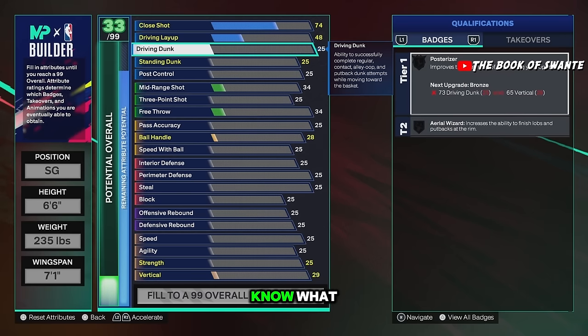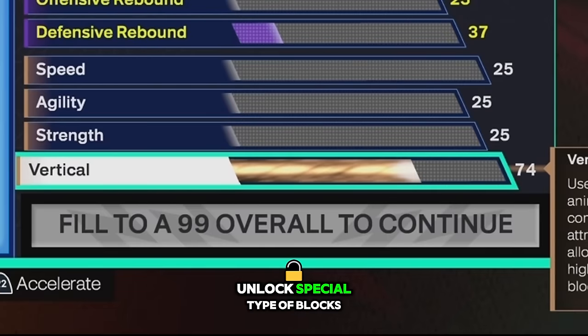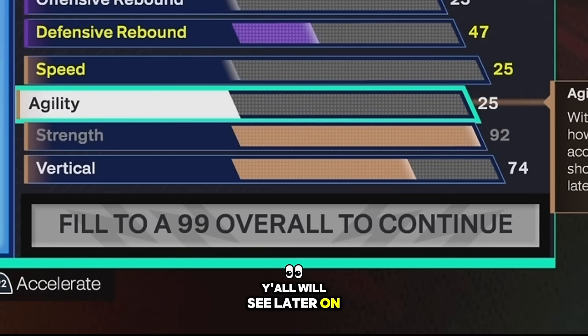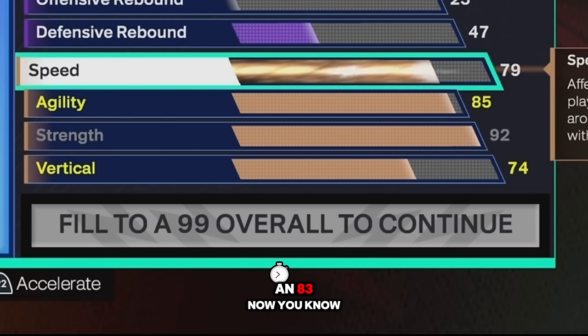Starting at the bottom: 74 vertical — you'll be able to unlock special types of blocks and all that. And look at this — 92 strength. You're going to unlock immovable enforcer. Agility we're gonna make 85 — it's gonna help you unlock a lot of badges.